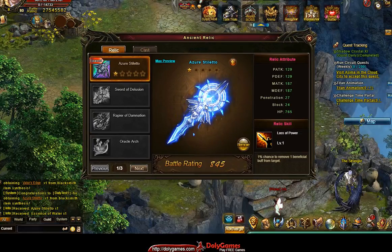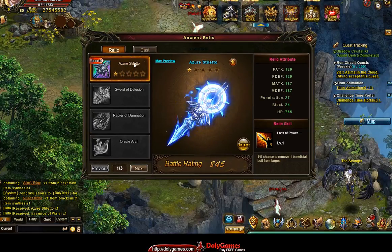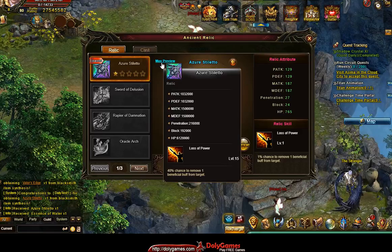Let's have a look at the other guy. In this case we got Azure Stiletto — it has a bit different stats, and a 40% chance to remove one beneficial buff. That's really really good. That means that if they have any kind of improvement — like for example 200% increasing damage and critical damage — this has a 40% chance to remove that.